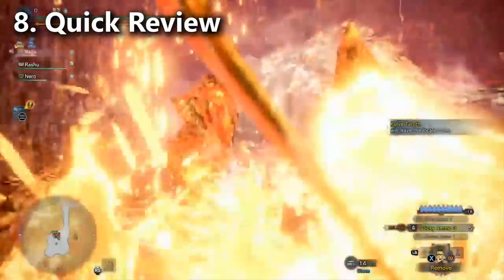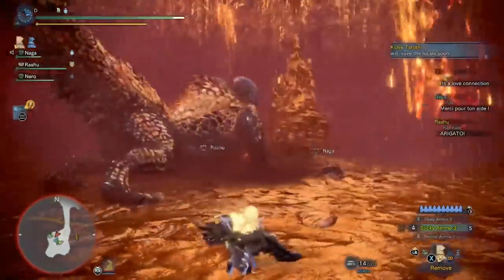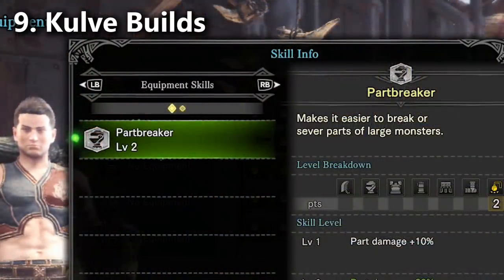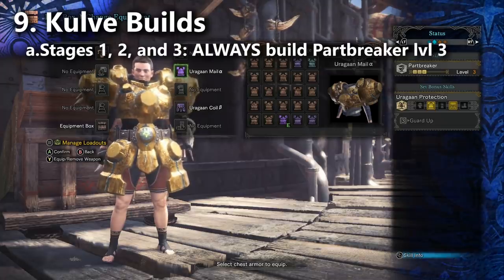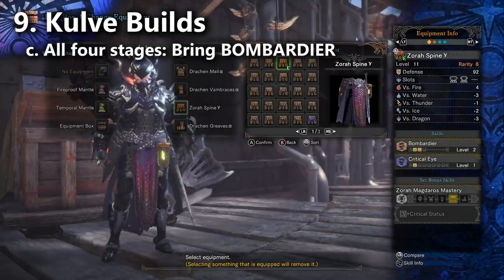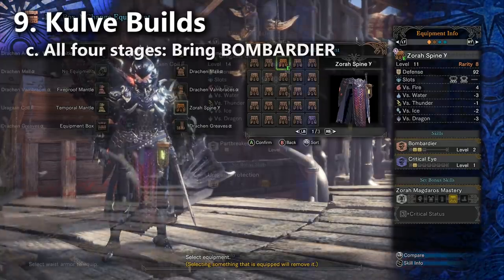For builds in stages one, two, and three, always bring Partbreaker. You can do this with a Partbreaker charm combined with the Odogaron Coil, the Odogaron Chest combined with the Odogaron Coil, or three Partbreaker decorations. Your second highest priority is three levels of Bombardier — the Zora Magnaros Coil gives two levels efficiently. Note that Partbreaker gets build priority over Bombardier. For damage, Kulve Taroth gets really good hit zones for elemental damage, so for most weapon classes you'll pick your best thunder damage weapon.